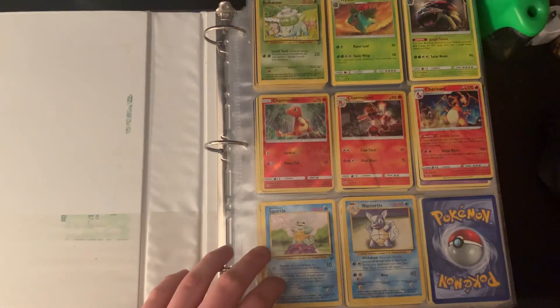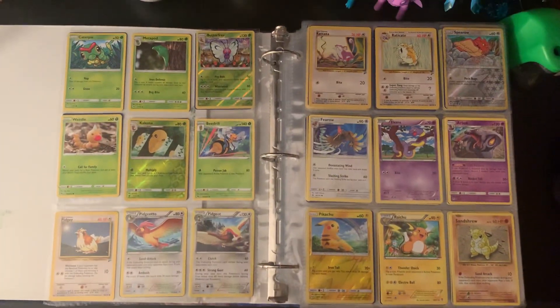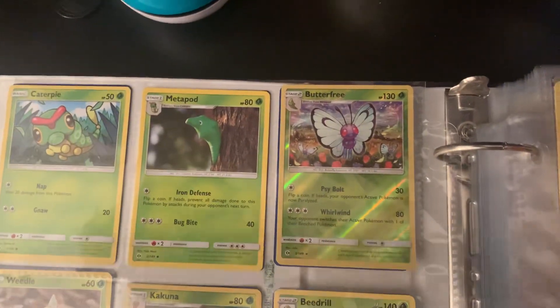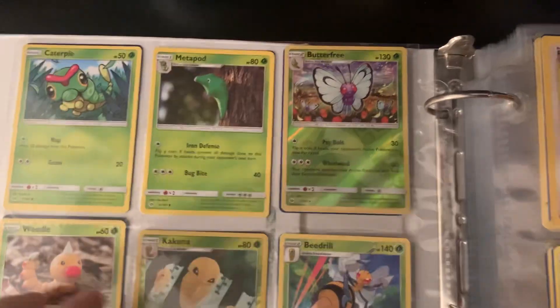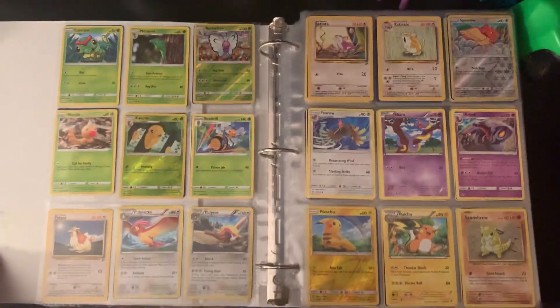Here's the first page. As you can see, I have all the Kanto starters except for Blastoise. What I do is whenever I get shiny cards — like holofoil cards, whether they're reverse holos or normal holos — I switch them out for normal cards. As you can see with Butterfree and Kakuna. I'd like them all to be shiny, but that's what I do.